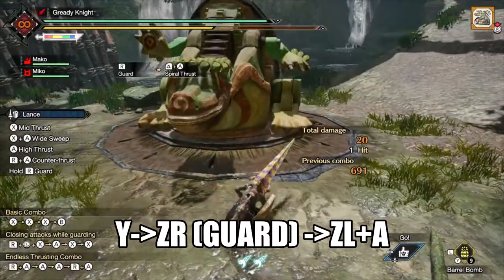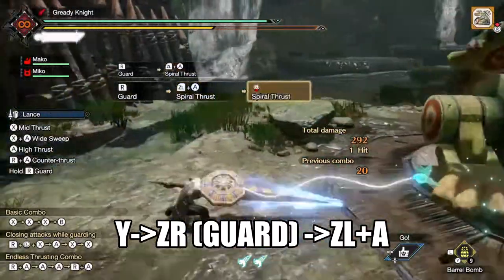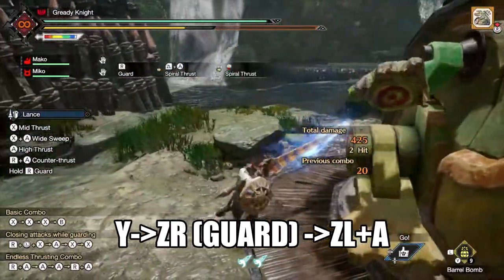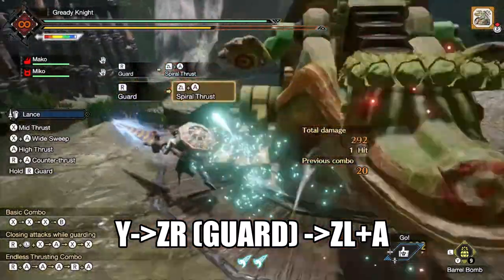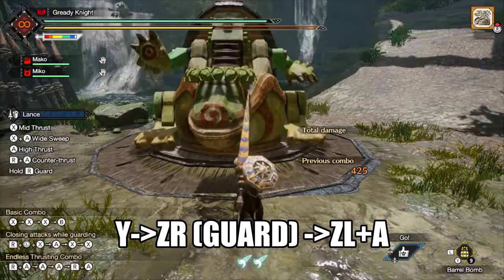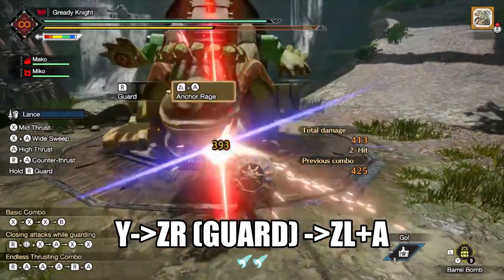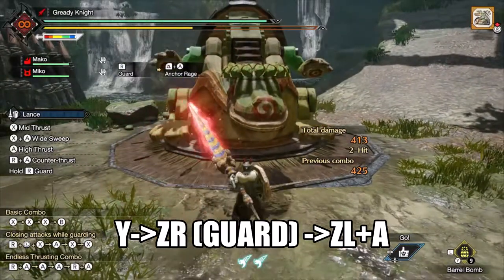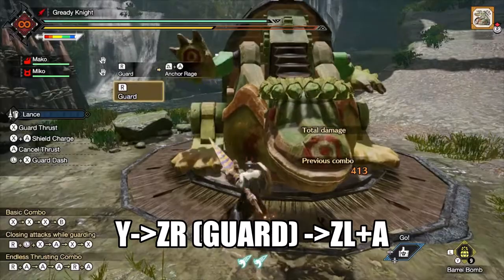Lance has plenty of counters to mess around with. The main three you want to use a small barrel bomb with are anchor rage, spiral thrust, and insta guard. For spiral thrust and anchor rage, you must use regular guard as your equipped switch skill since it is your fastest unsheathing option. Plant the bomb, draw your weapon from a guard, position your hunter so that your shield is behind the bomb, then input your silk bind attack of choice. This will activate spiral thrust's blue aura and anchor rage's red aura.